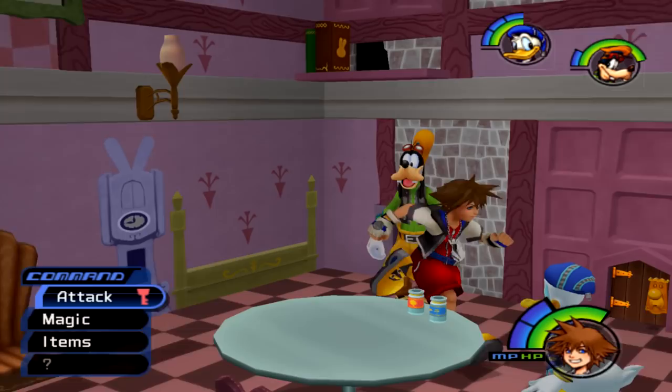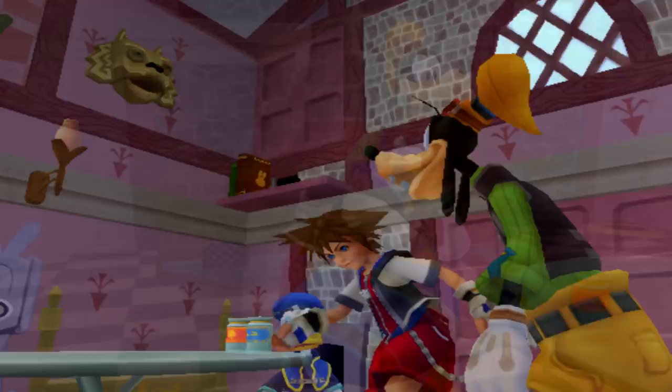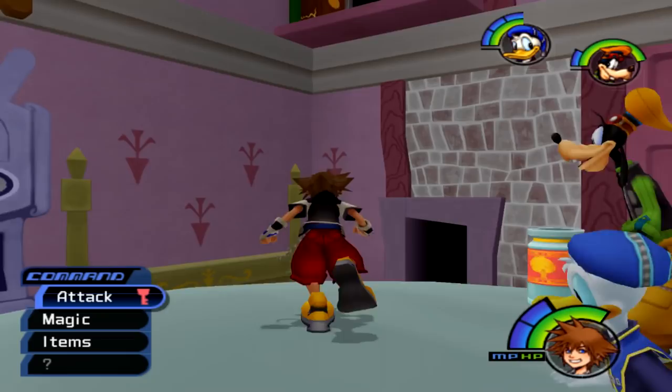Sora said something like 'how did he get so small?' and the doorknob was like 'no, you're too big.' To me, Sora wasn't mentioning the fact that he was too big. Anyway, now I forgot there's going to be Heartless in here. Apparently when we're big there are no Heartless for whatever reason.